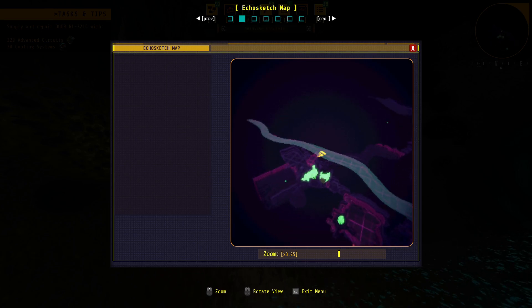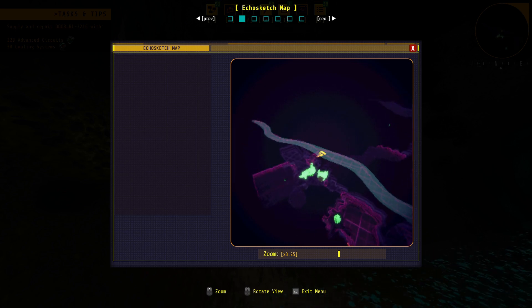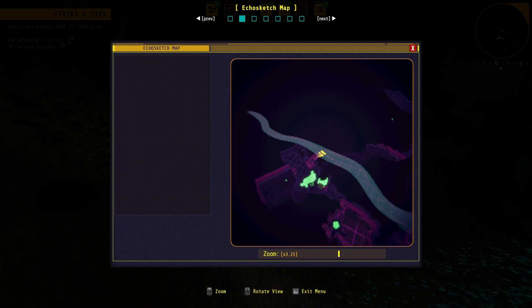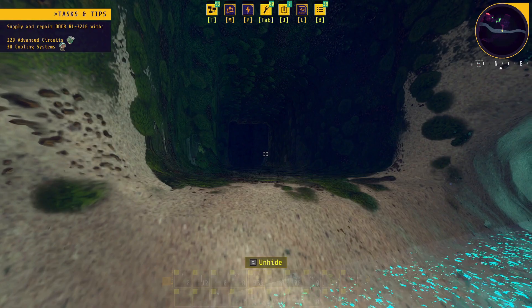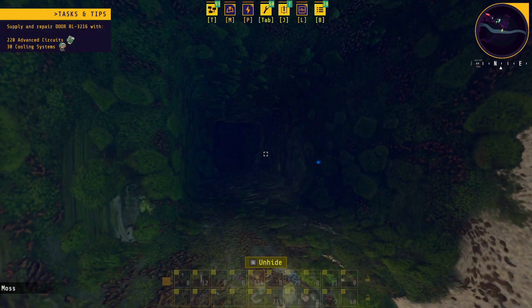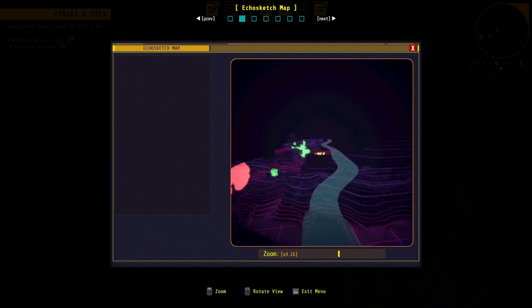A lot of the man-made stuff will show up green too, so don't confuse it with that. In this case it is the Atlantite ore. Once you find a good spot, you just start digging in and then check your map.